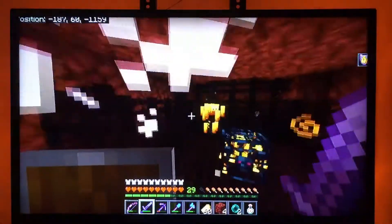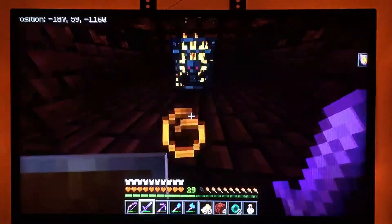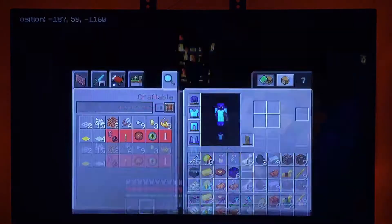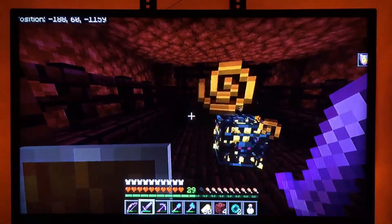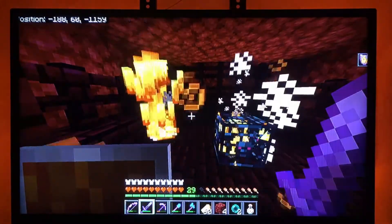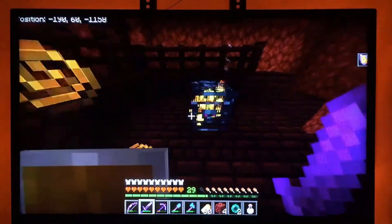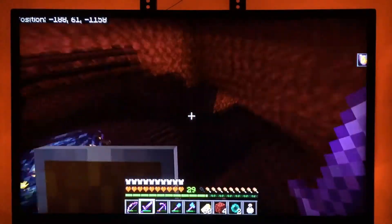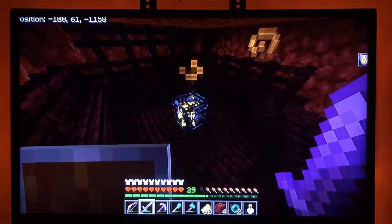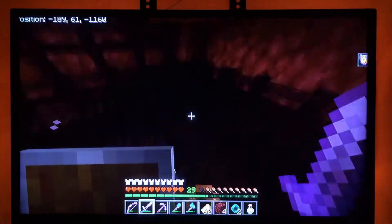You can make the spawner into a farm - some people make them into automatic farms. It has something to do with pressure plates and pistons. Blazes will fall onto the pressure plates which will activate pistons, and eventually you funnel them into a small trap where you can kill them.